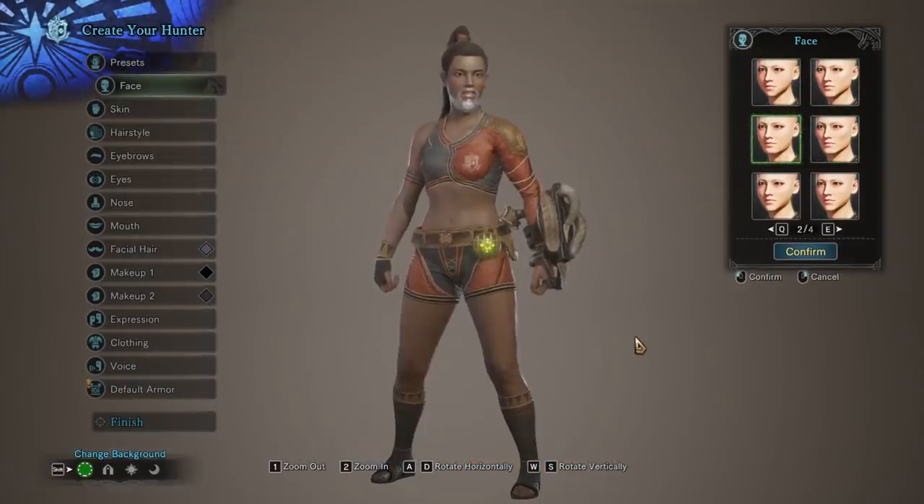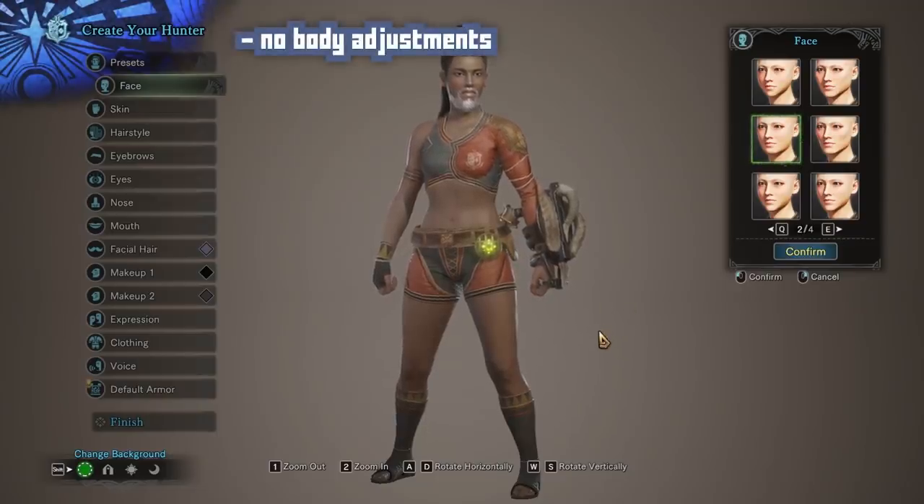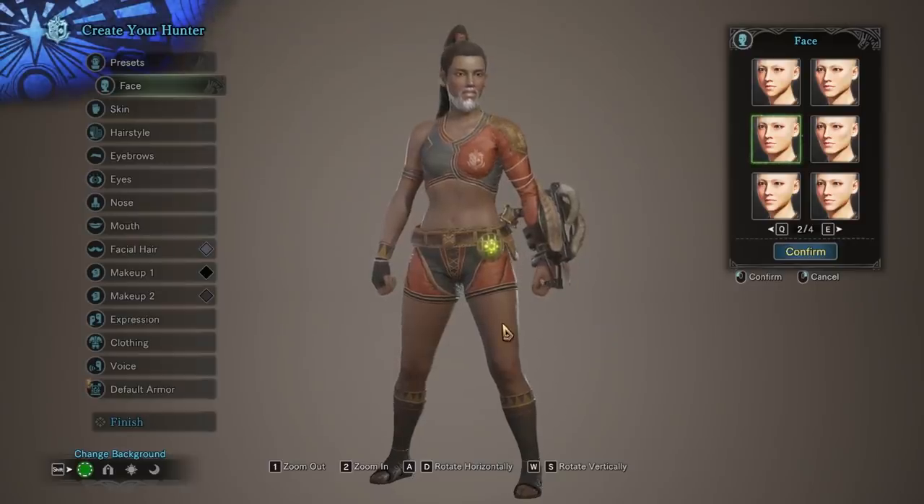A very common problem with a lot of character creators: there are no adjustment options to the character's body whatsoever. No height, no weight, not even small things like how muscly their body texture is. This means that every hunter, regardless of how their face looks, will have the same physical build.